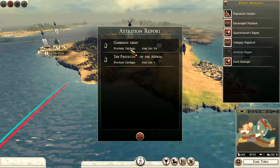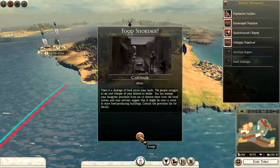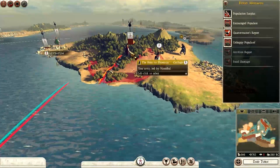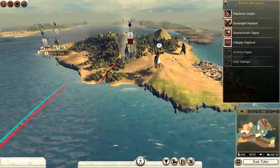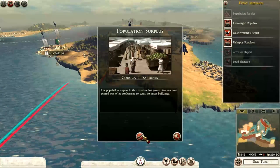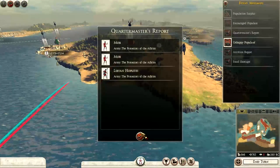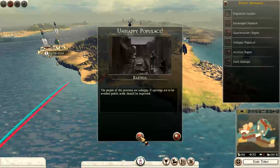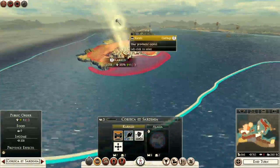The garrison army has lost attrition. There's a population surplus in Sardinia — encourage population. The quartermaster is reporting a happy populace, but we're trying to sort out the population. These guys are not that happy.